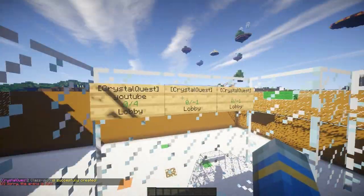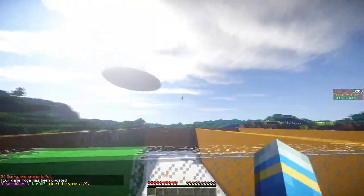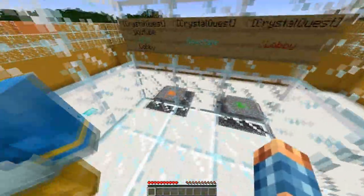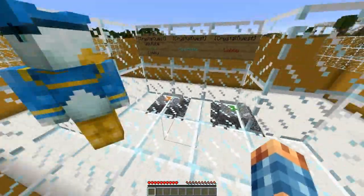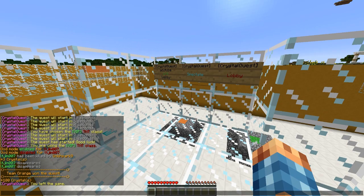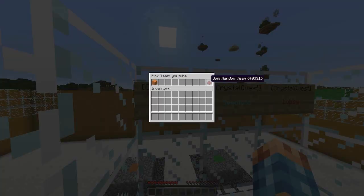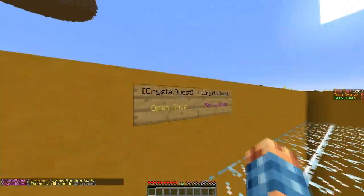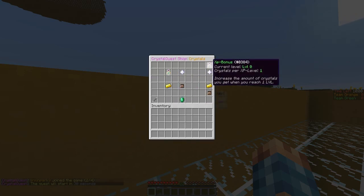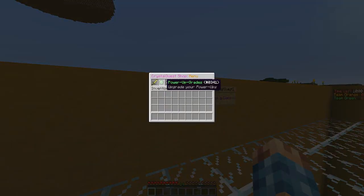I'm going to join the YouTube arena and join the green team. Before joining the game, I had to make a small adjustment to the crystal spawns — I don't think I made them big enough, so I've raised them up above the ground and put bedrock below, just so they have enough room, and they're only set to two. I played the game and it worked perfectly. Once I finished, it said 'restarting' on the sign while I sorted everything out, and now I can join. You can either random team, but we're going to join team orange.